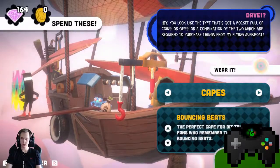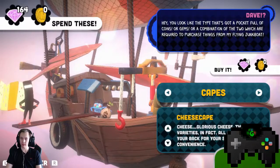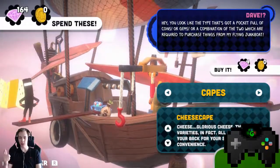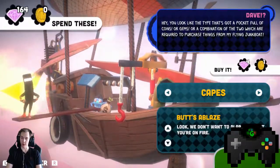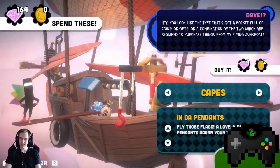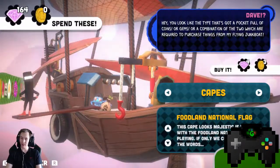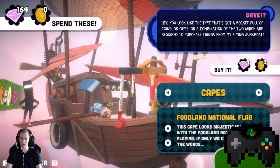Now for capes — cheese cape! Glorious cheese, three varieties in fact, all emitting out of your bag for a snacking convenience. That should have been there since Foodland. Oh look, we don't want to alarm you, but you're on fire — ha! And then we have Independence: fly those flags, a lovely set of three pennants to adorn your tireless runner. And we have the Foodland National Flag — this cape looks majestic if you run with the Foodland National Anthem playing, if only we could remember the words.